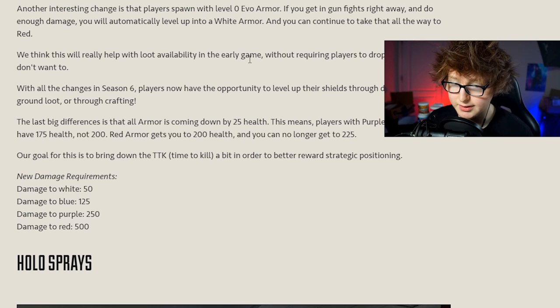We think this will really help with loot availability in the early game without requiring players to drop hot when they don't want to. With all these changes, players now have the opportunity to level up their shields through damage, luck on the ground, or through crafting - a lot of different ways to get better shields, which is great for the game.